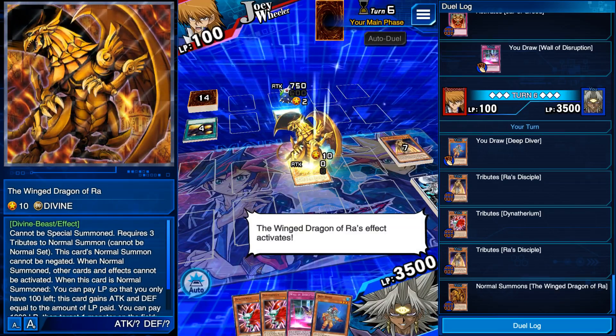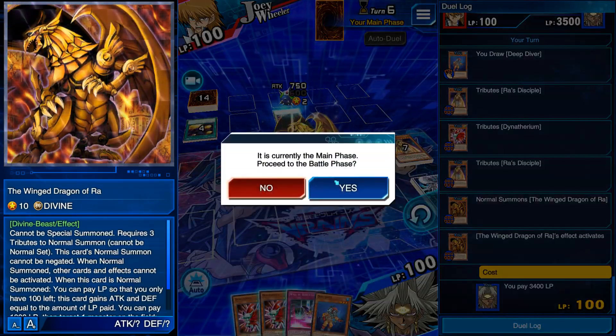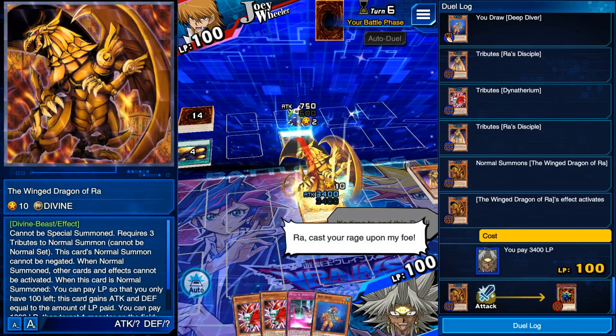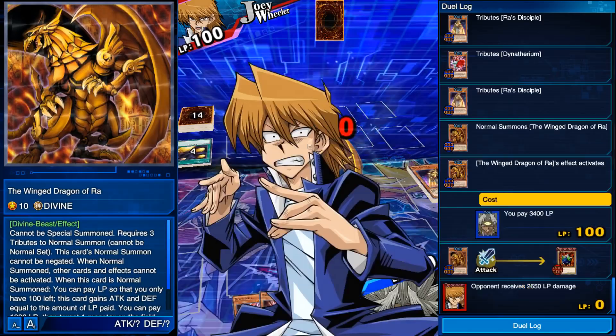The winged dragon of Ra's effect activates. It's time to end this duel. Ra, cast your rage upon my foe. Blaze cannon.